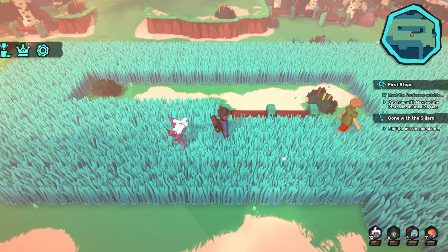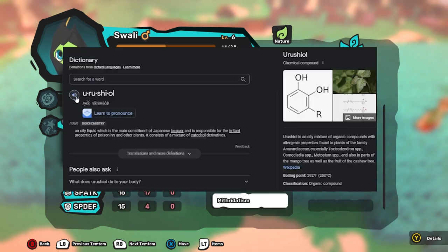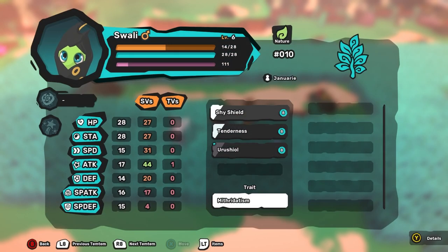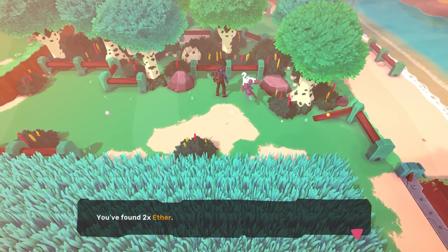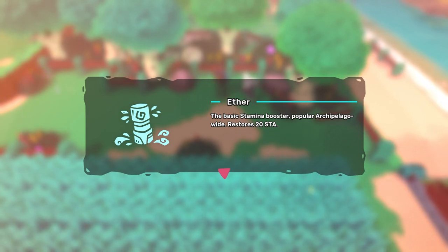And then he pays us for beating him, as you should. Let's go ahead and read that. Aerosol. We have Urishol — it's a Synergy with a Toxic Ally and Poisoning the Enemy for 4 Turns. That's the Poison technique. We found a Treasure here — Two Aethers. The Basic Stamina Booster, popular Archipelago-wide, restores 20 Stamina.